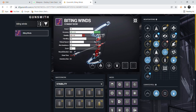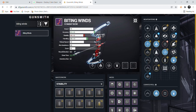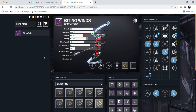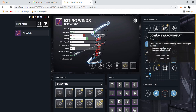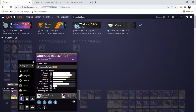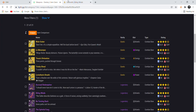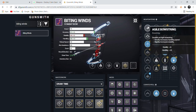If you want to prioritize draw time on Biting Winds, go elastic string to bring draw time down to 612, then a draw time masterwork, and you still have Rapid Hit on top. It's RNG what strings and shafts you get, so it can be painful to build. My personal Biting Winds has No Distractions and Explosive Head — no Rapid Hit, which is a waste in PvE. But that covers Biting Winds — the god roll is either the max accuracy build with Rapid Hit and Explosive Head, or the draw time build.